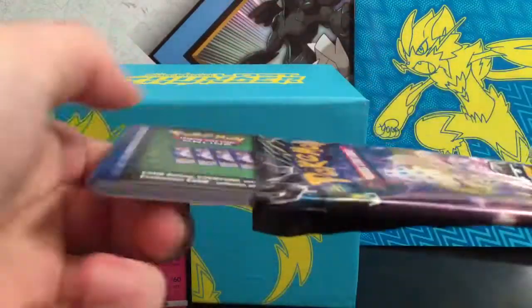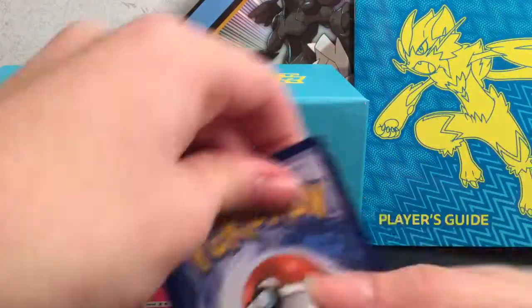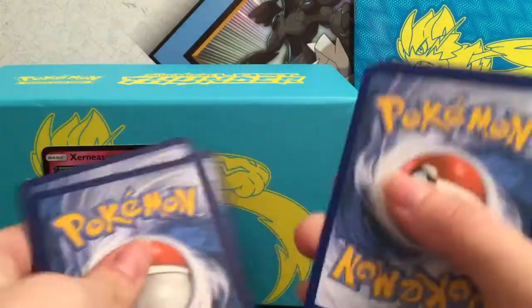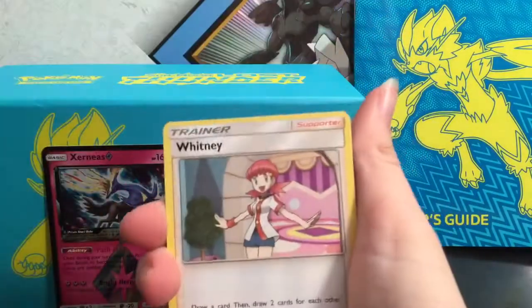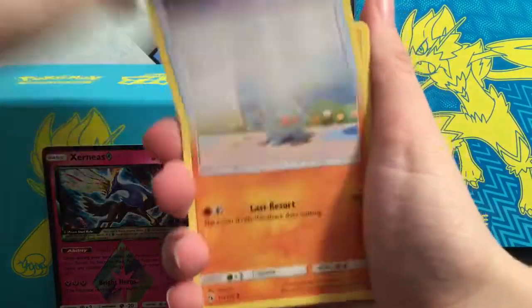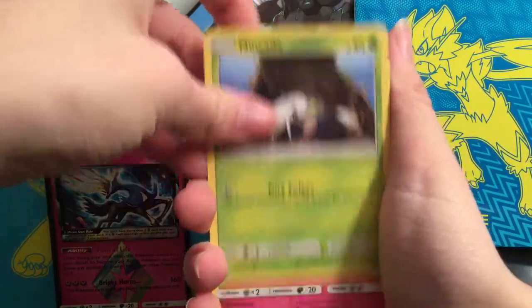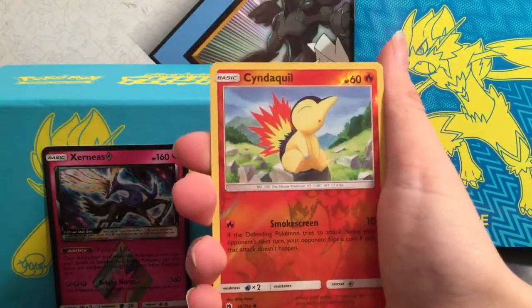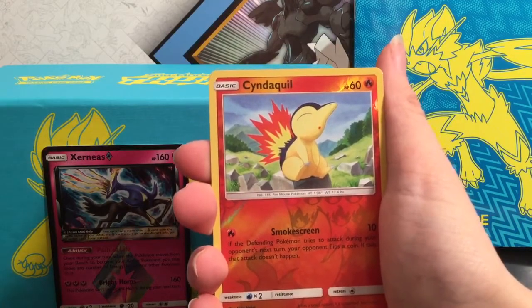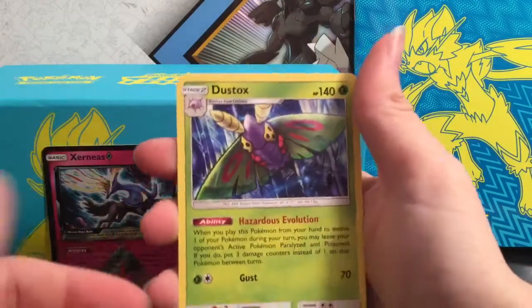We have Fighting Energy, Whitney, Shuckle, Spell Tag, Phampi, Nincada, Marill, Wurmple, Litwick. Cyndaquil is the reverse, and the rare is a Dustox.